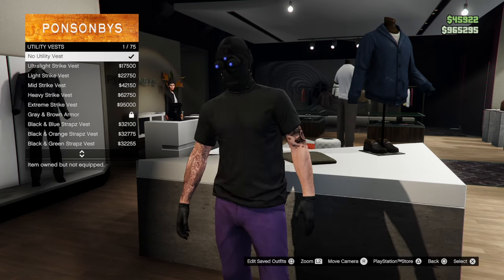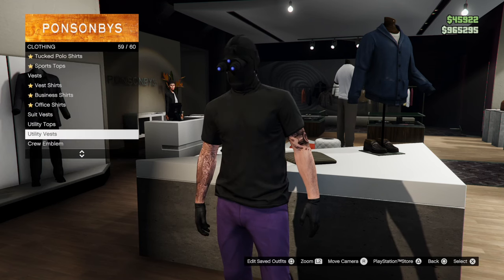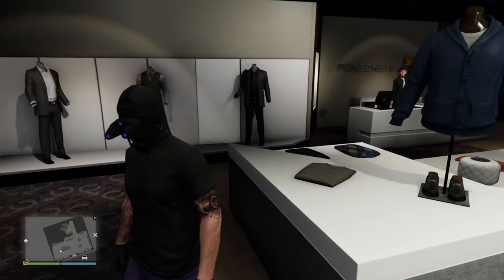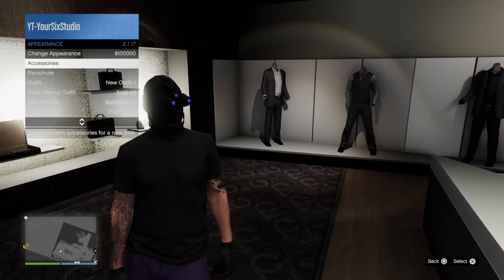Make sure you don't have like a suit jacket or anything — just get like a regular t-shirt on. Then what you want to do is go back to Appearance, and I'll just go ahead and put on the regular body armor now.